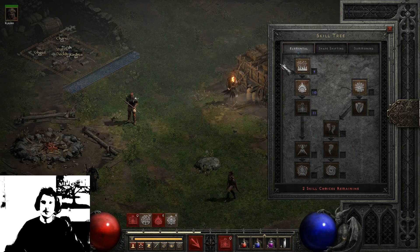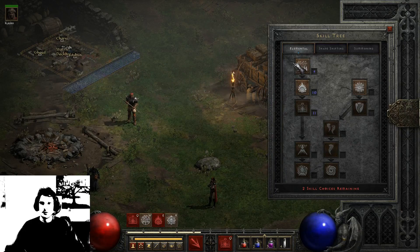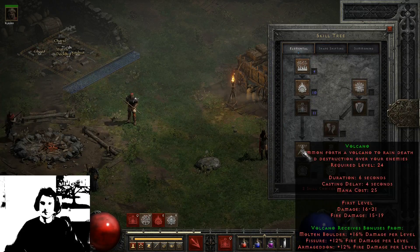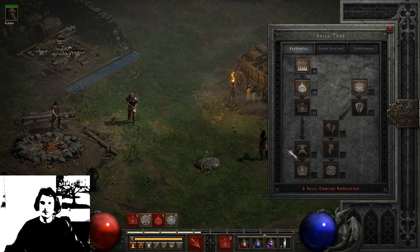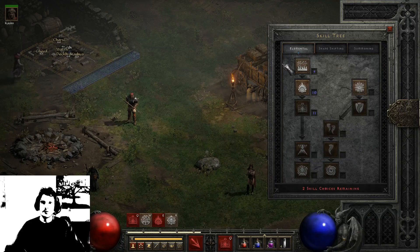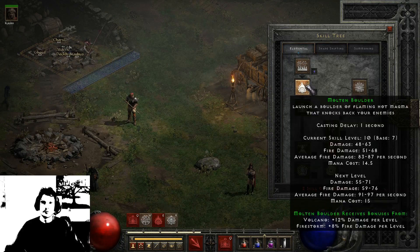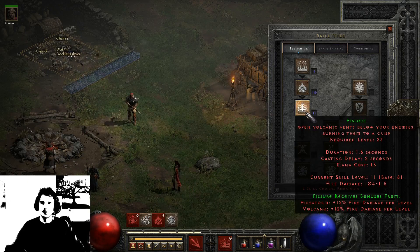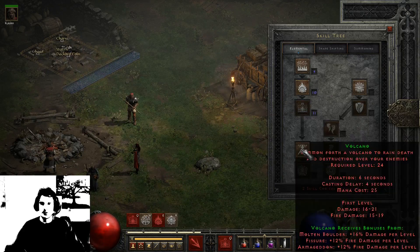The last tree we have is Elemental. This is my build for this character at the moment. We have Firestorm, Molten Boulder, Fissure, Volcano and Armageddon. Since they buffed the graphics a lot, I really like the Molten Boulder — it's a nice skill, looks very good and deals good damage. Fissure is also a nice one to take. And as you can see, they all get buffs from each other. So Volcano, for example, gets synergies from Molten Boulder and from Fissure — so keep that in mind.